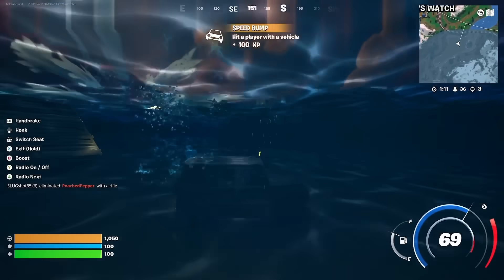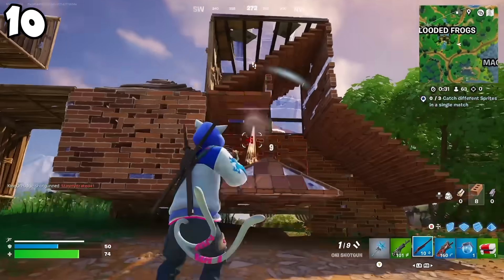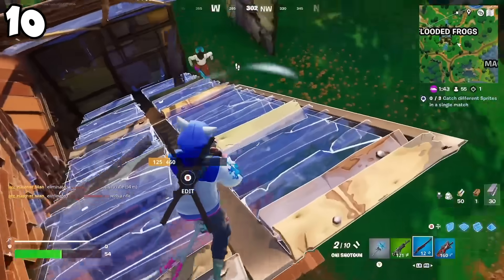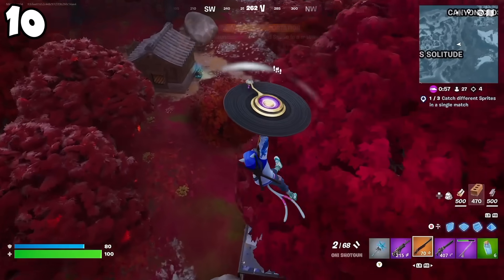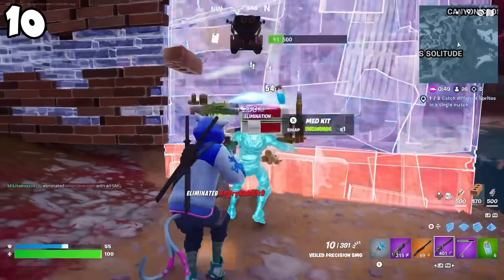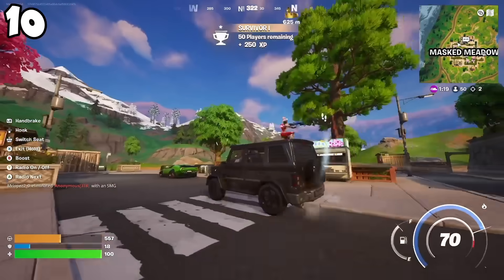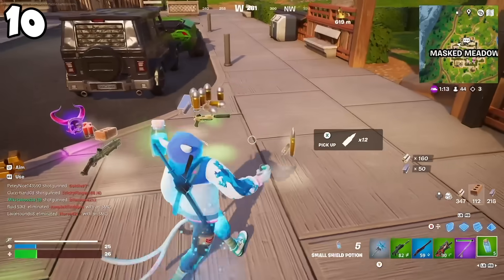At the number 10 spot, in my opinion the worst new weapon in Chapter 6 so far, it is going to be the Oni Shotgun. It is that double barrel looking shotgun — when you shoot your two shots you'll break the barrel, put your new two shells in, and get shooting again. The only problem is two shots is just brutal. It is a high risk, high reward shotgun; the pellet spread is so tight that if you hit both shots you're probably going to kill somebody, but if you miss one of those shots you are going to be in big trouble. Think of it as the regular double barrel shotgun from Chapter 1, but with much better accuracy and range. I don't think it's actually terrible — I just think it gets outclassed by the other two shotguns in this chapter.